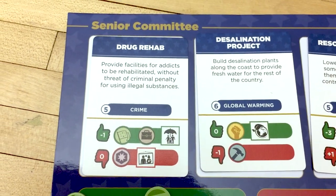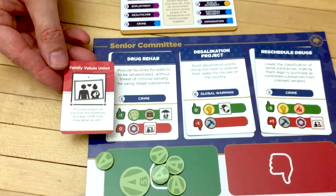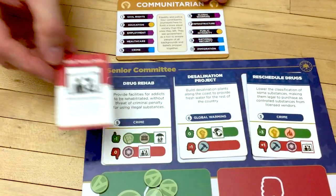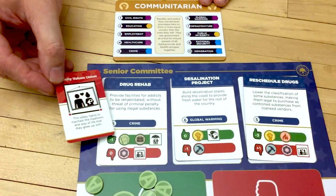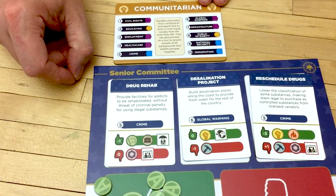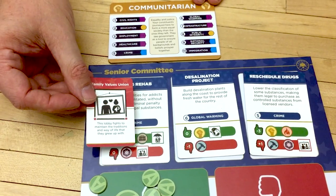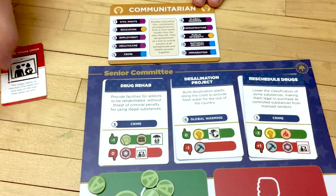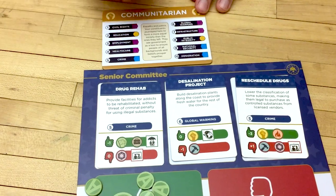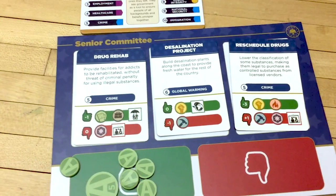Any player who was on the losing side of the bill but had the family values union as their lobby would actually get four political capital because that icon appears twice. You always score political capital if the lobby is on the side you voted for. However, if you voted against your lobby — for instance, if the communitarian had a family values lobby and that icon appears on the negative side but they voted to pass the bill — then that lobby leaves. You've been disloyal. This happens anytime there are more of your lobby's icons on the side you didn't vote for. If they're equal, you're fine.